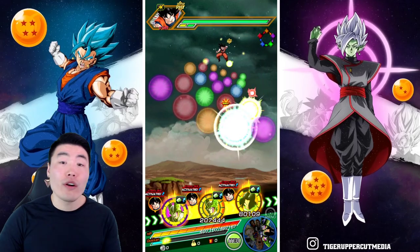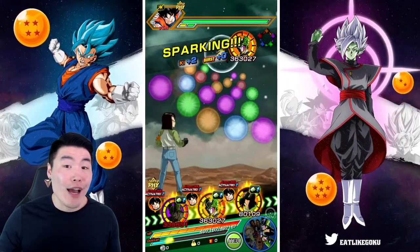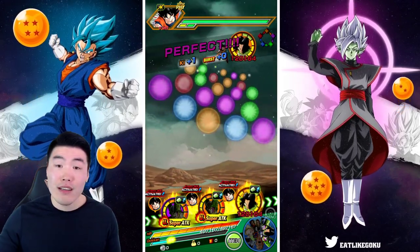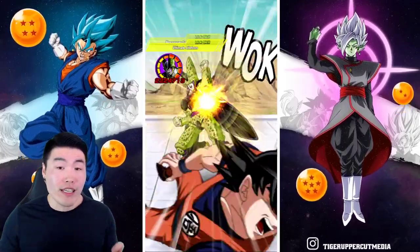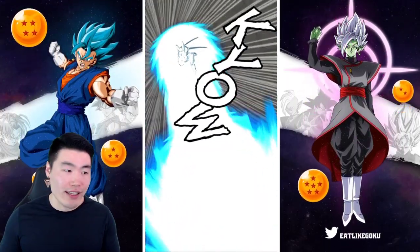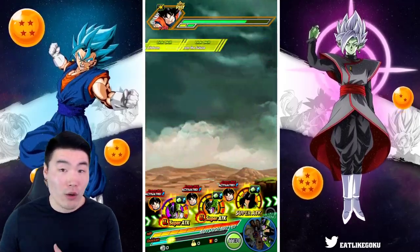Big shout out to my boy Dark Warrior on the Discord, because he actually brought my attention to just how good this unit was. I was under the impression — and I think a lot of people were — that their foreseeing super attack ability was only active when they were on rotation. Like STR Jace: when they're off rotation, you'd lose that ability until they come back on rotation.